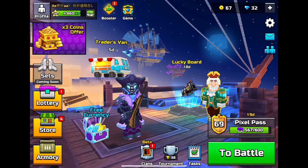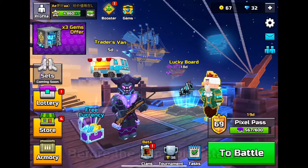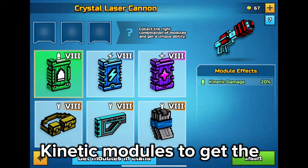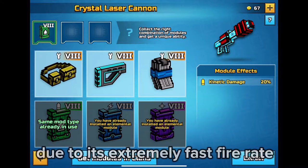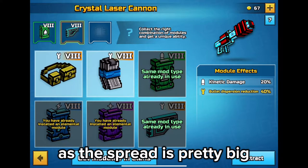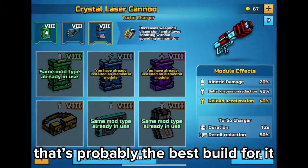Shotguns will still be used, it's just that primaries and automatics will be used more. Before the gameplay starts, I'm going to show you the best build for the Crystal Laser Cannon. I recommend using the kinetic modules to get the turbocharger effect, because the weapon takes up a lot of ammo due to an extremely fast fire rate. The bullet dispersion reduction would really help as the spread is pretty big. That's probably the best build for it.